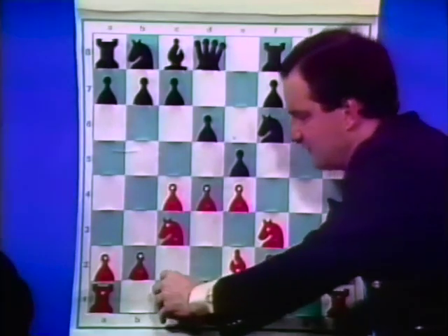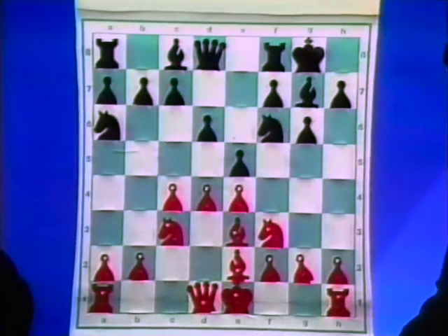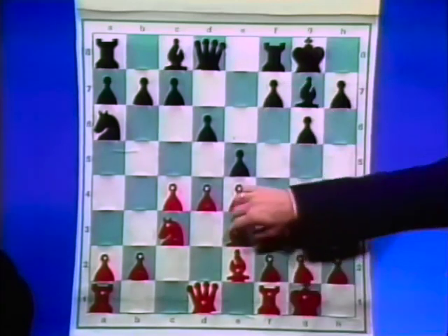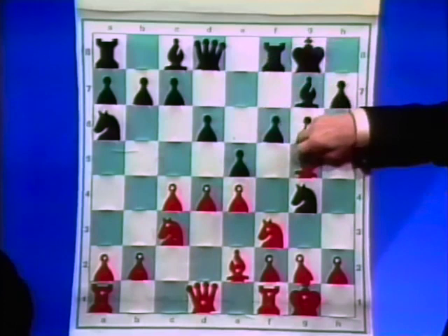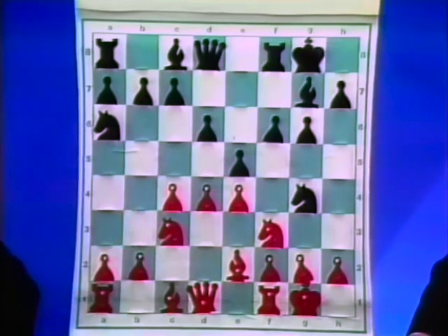We'll start from this position after Bishop e3, and here he played Knight a6. Then Knight g4, Bishop g5 — this is clear — f6, and Bishop goes back to c1. So the case is that now the Knight on g4 is not feeling so well.